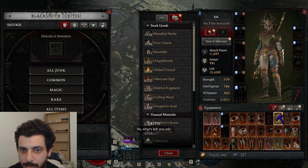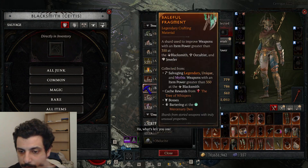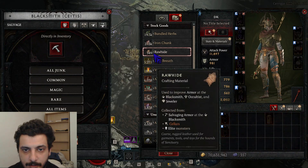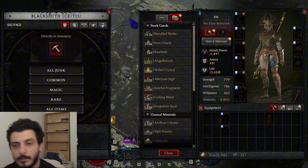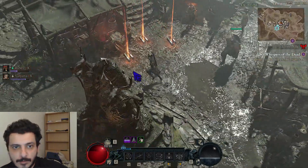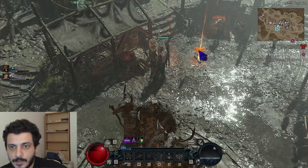So 530, then 531 from a yellow chest piece — it's the same across the board. If I dismantle everything, I get almost nothing.